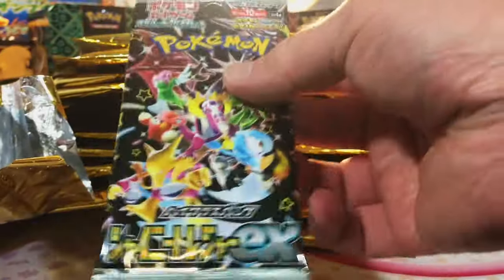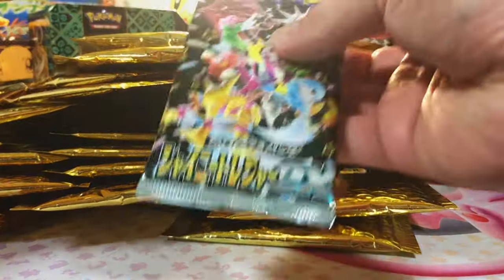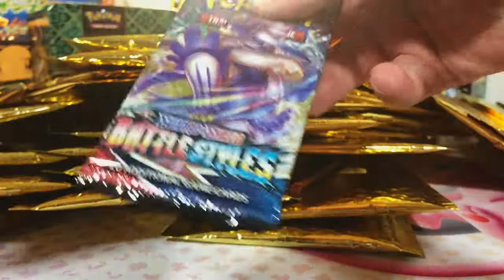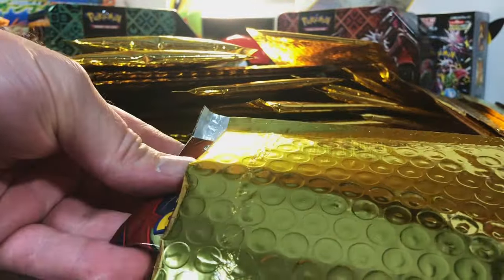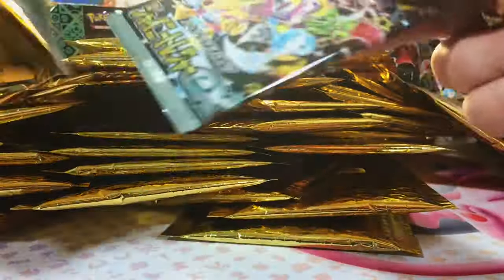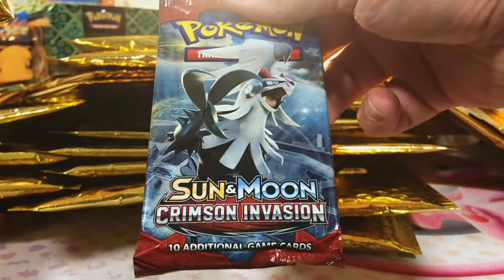It's a Japanese pack. Shiny Treasures EX and more Shiny Treasures EX. Okay, Battle Styles — that's one we don't normally get. Sun and Moon Crimson Invasion. More Shiny Treasures EX and more Crimson Invasion.